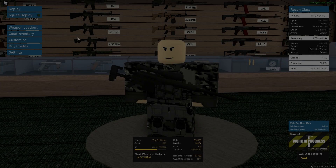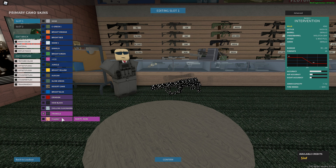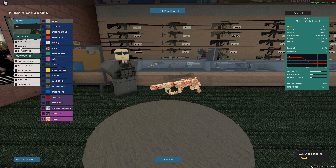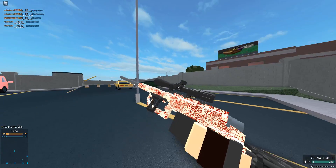Hello gamers and welcome back to another video. So they've added a new material for skins which looks crazy. If you go to weapon skins, take whatever skin you want — anything that has customizability — and go to materials. This skin might be the ugliest skin I've ever seen, like look at this trippy effect.